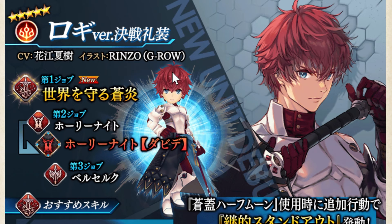Finally, they released Logi Version Kese Lazo information. For the job name, Sekai Wo Mamoru Soin — basically he is the defender of the world. He has Holy Knight and Berserker, and just like Kanon, he goes from Light Elemental to Fire Elemental.